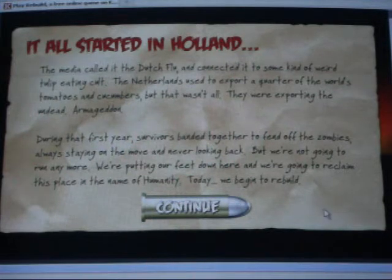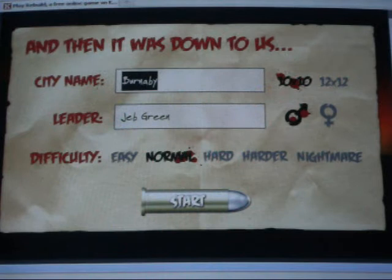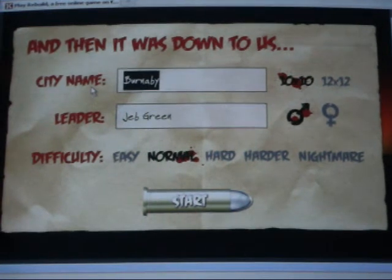During the first year, survivors were bound together to defend against zombies. But we're not going to run away anymore. We've got to put our feet down and fight for humanity. So the city name is going to be Glitchophilous.